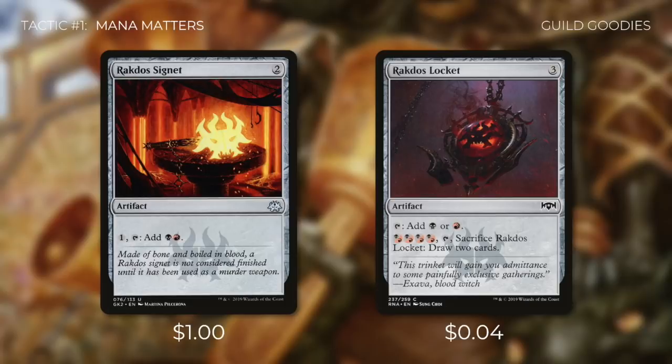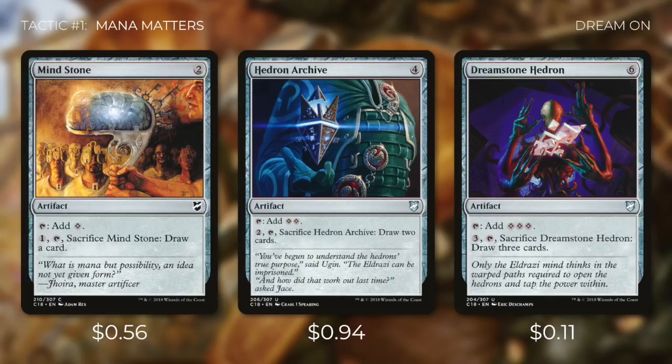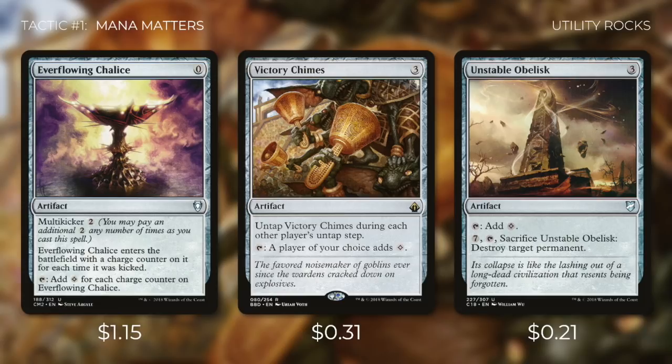We're also running Rakdos Locket, which can tap for either of our colors, and we can pay 4 Rakdos to tap and sacrifice it to draw 2 cards. Next up, three mana rocks that tap for 2 colorless: Worn Powerstone, Sisay's Ring, and Ur-Golem's Eye. Worn Powerstone costs 1 less but enters tapped. Then there's Mind Stone, Hedron Archive, and Dream Stone Hedron, each doing the same thing at different levels — tapping for mana and sacrificing to draw cards at costs of 1, 2, and 3 respectively. Everflowing Chalice taps for colorless equal to half the mana put into it. Victory Chimes lets us tap to give a chosen player colorless mana and untaps during each other player's untap step — huge for Zantcha's ability. Finally, Unstable Obelisk can tap for colorless or pay 7 to destroy a target permanent, which is great since Rakdos has a hard time dealing with certain permanent types.